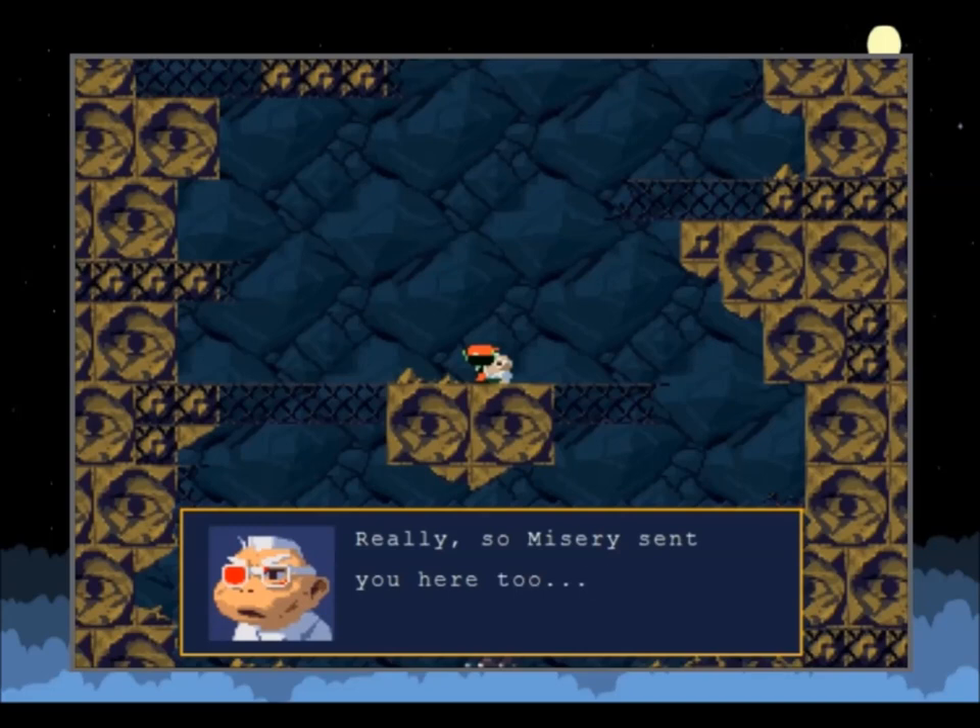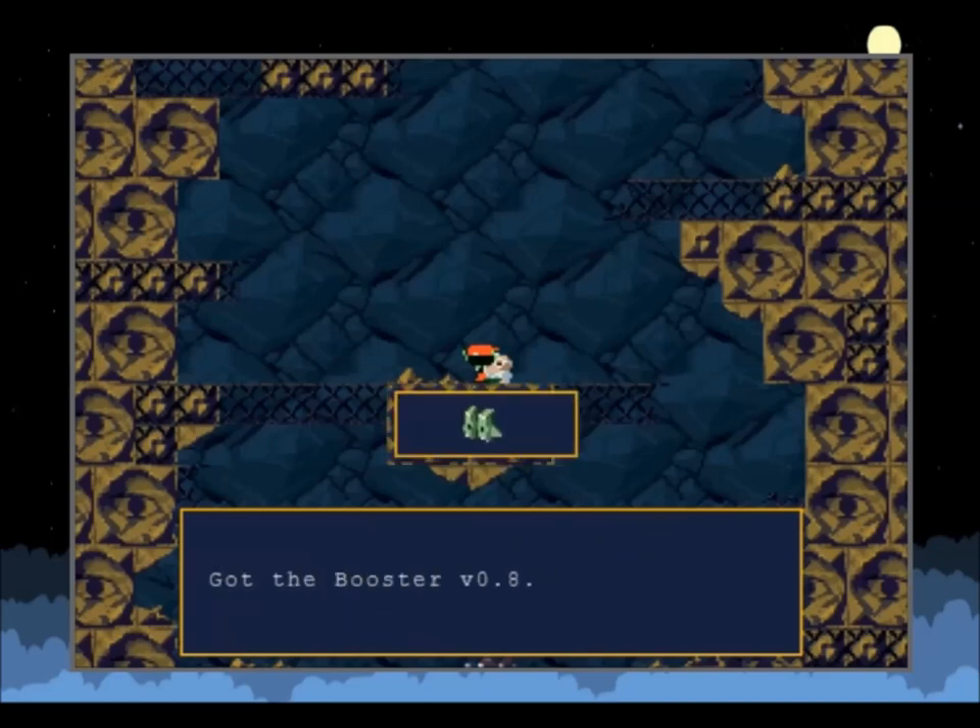Misery sent you here too? Maybe there's a silver lining after all. You see, this island floats in the sky by the power of a certain organism, and I've recently discovered its location — this labyrinth. The organism lives somewhere within this very labyrinth. If one could destroy it, this island would cease to function. The doctor must be in a rush to send you into the very heart of the island. Take this with you.